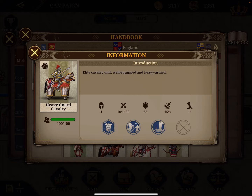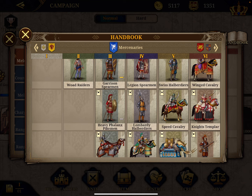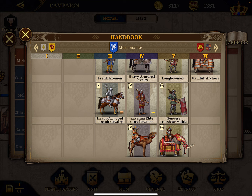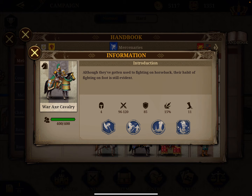At the sixth spot I placed the war axe cavalry. This is also a unit that amplifies the damage of an elite general. War axe has a total score of 193 and an attack score of 108, with a 50% charge bonus, and it has additional damage to cavalry of 10%. Every single melee cavalry unit generally has 15% damage to range infantry and 15% reduction of damage from range infantry.